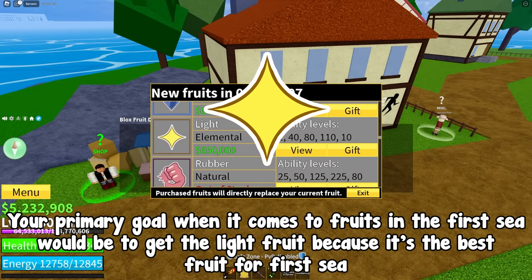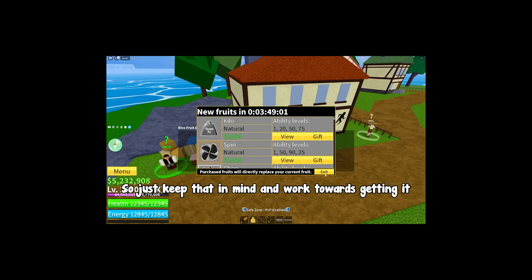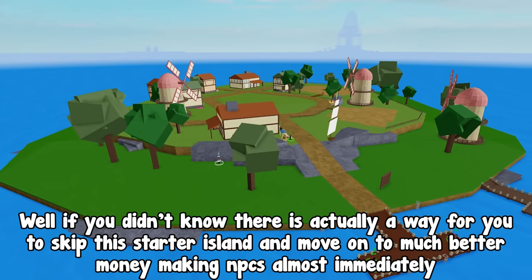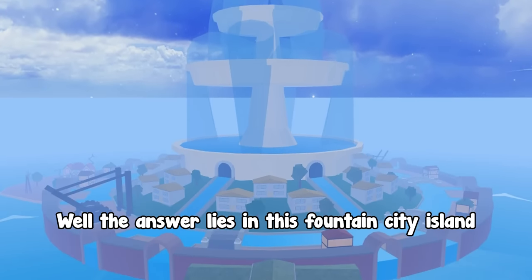Your primary goal when it comes to fruits in the first sea would be to get the light fruit, because it's the best fruit for the first sea. So just keep that in mind and work towards getting it. Now, what is the first sea trick? Well, if you didn't know, there is actually a way for you to skip the starter island and move on to much better money-making NPCs almost immediately.